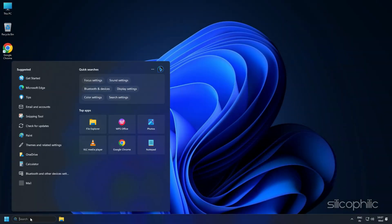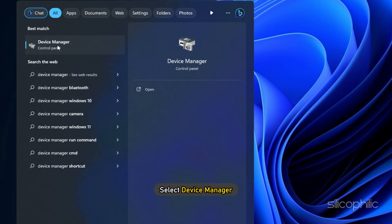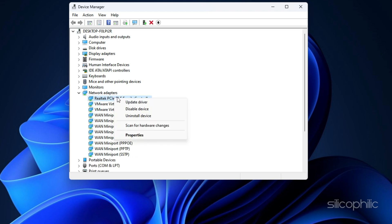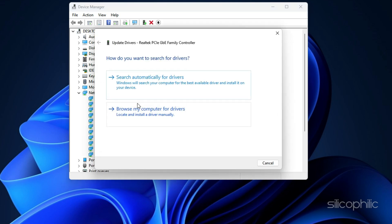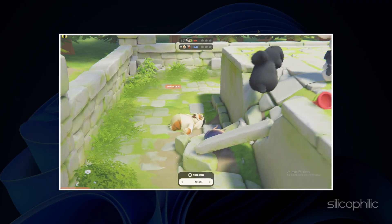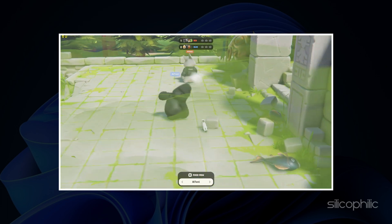You can also manually check for driver updates. In the search box on the taskbar, enter Device Manager, then select Device Manager. Locate and right-click on Network Adapters, then click Update Driver. In the next window, select Search Automatically for updated driver software. Launch the game after the driver updates and check if the error persists.